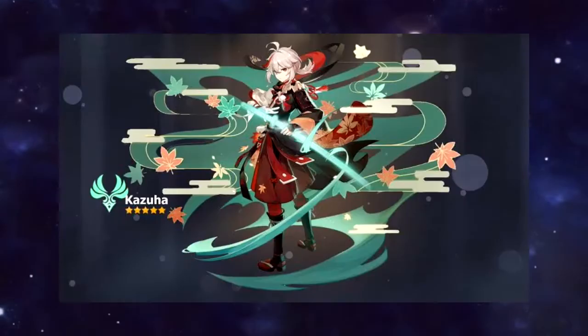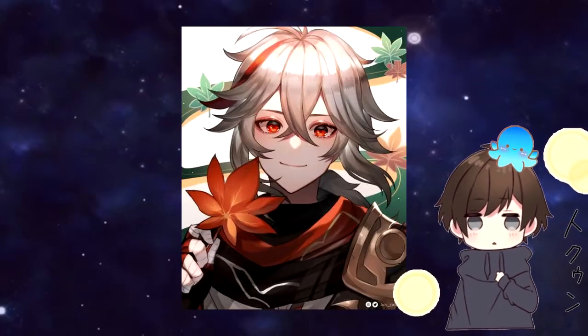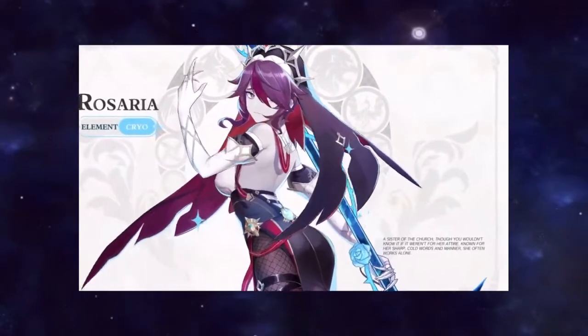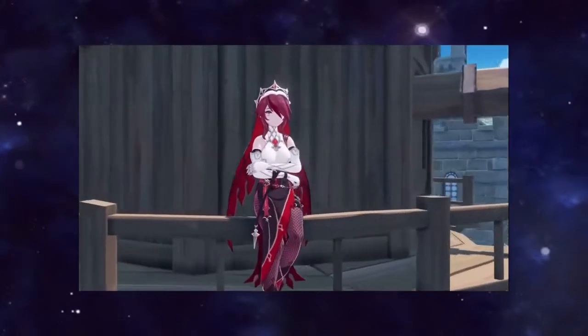Kazuha has that Inazuma aesthetic — he looks freaking cool, he has that drip, and his skill animations look godly. It will be worth it if you're pulling for his appearance. Moreover, Rosaria is very good and very versatile, and she looks great — she's a very good unit.